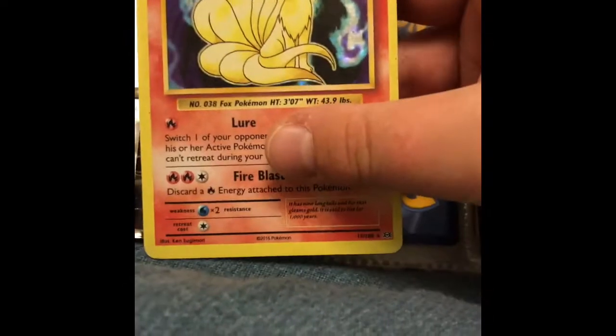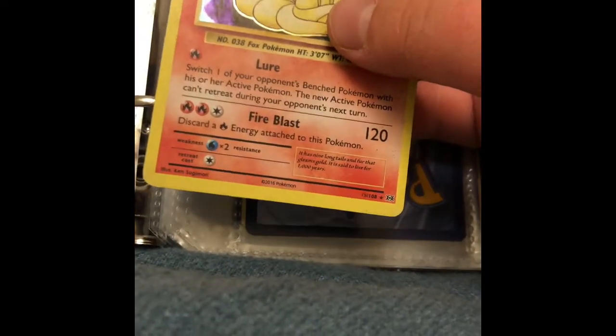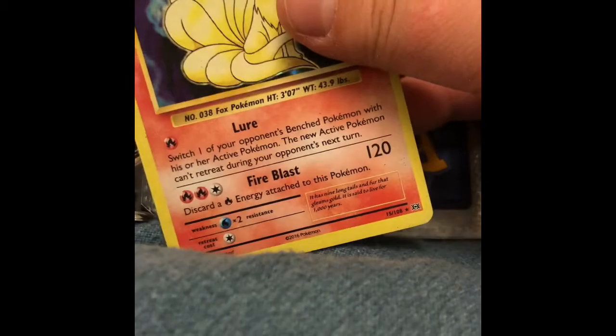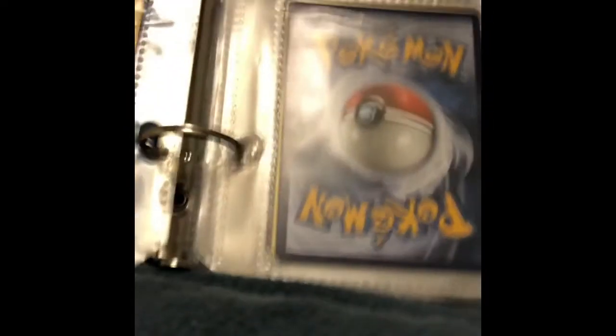We got the Ninetales Holographic — I just noticed this. Look at the top, look how thin and yellow it is, and look how thick the yellow is on the bottom. That is so different, but I love it. I'll be back in a second — I'm just going to be switching up like this and getting off the cards and showing you.